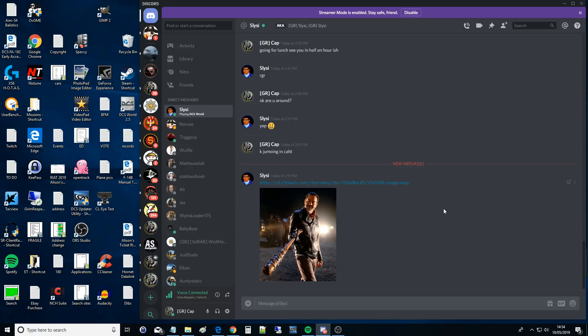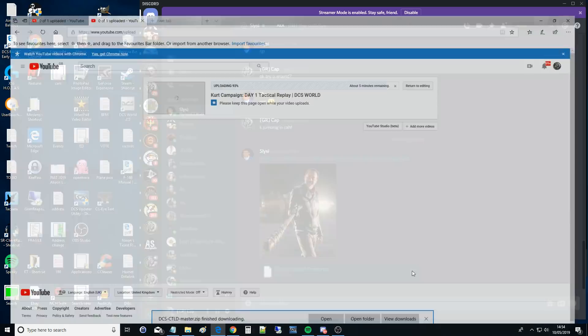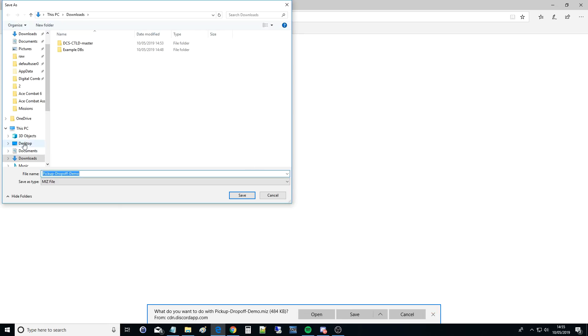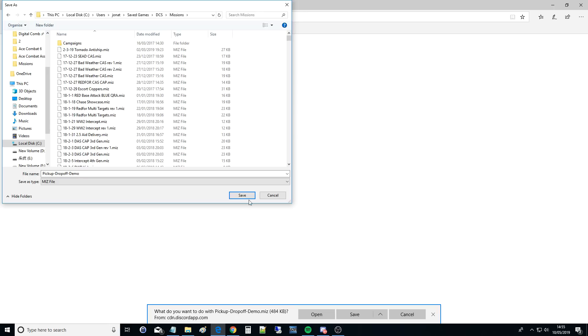I'll send you a mission because I tested this one this morning and know it 100% works. So basically if we both load this mission up then you can fly it, film it, and I'll talk you through. All right, let me just download this mission quickly. It's just going to save it in my C drive. Pick up drop off demo - save.